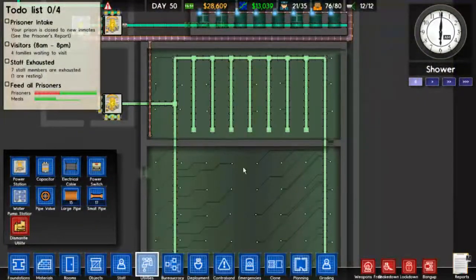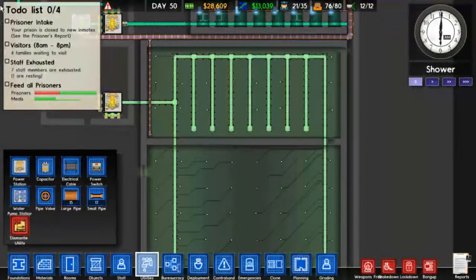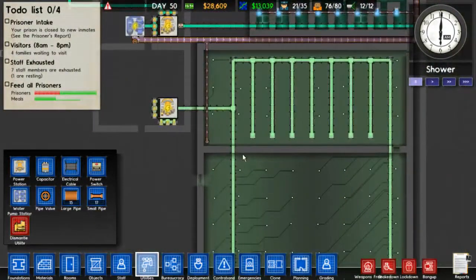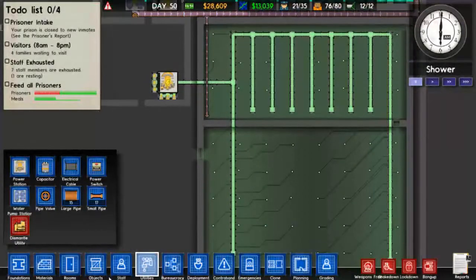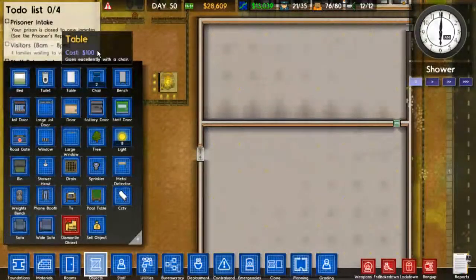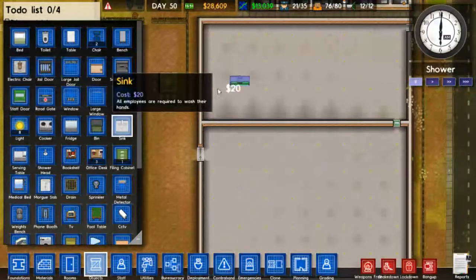The utilities are set up like this, just in case y'all were wondering. It has its own dedicated power station. A couple things we are going to do: we are going to grab some objects like sinks, which are great.